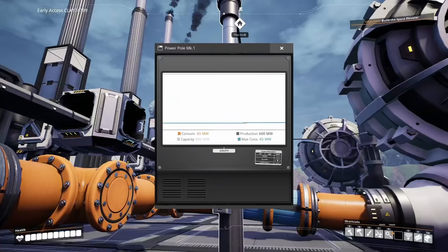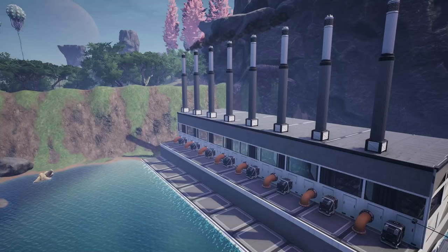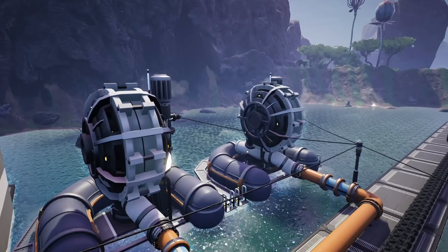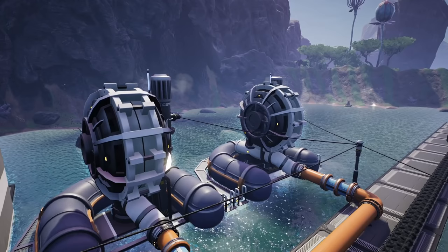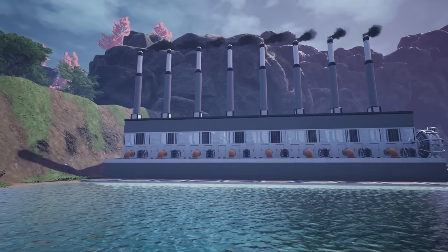Now let's make this look a little prettier. I'll be using eight generators with two water extractors, both overclocked to 150%, provided with 120 coal per minute on a mark 2 conveyor line. Because we're going for an aesthetically pleasing build, we'll head over to the Awesome Shop to purchase a few items.